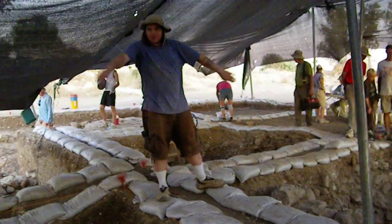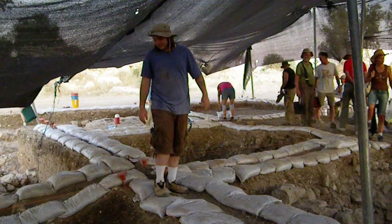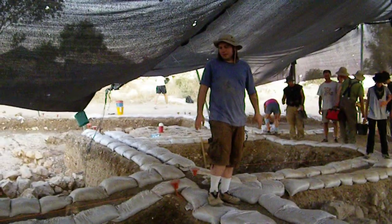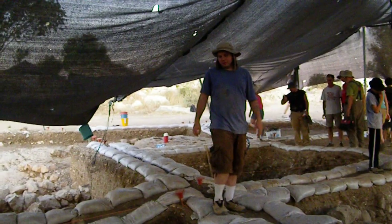All right, Travis, what's going on in your square today? I have more of an olive press installation. I found a base, and I don't know how deep it goes, but this is definitely where they collected the olive oil and would press it. In this square, I have the other half of this installation. They would run a beam across here, tie the weights to it, and just set it down onto the olives. I'm not 100% on how they would collect it from here. We haven't really found any pottery, but I'm not really expecting to because of the function of this area. We'll kind of see as we go down.